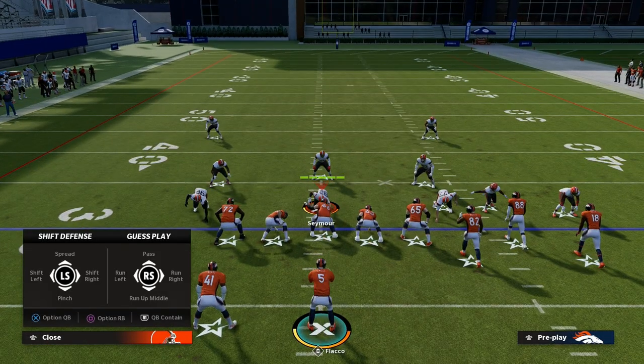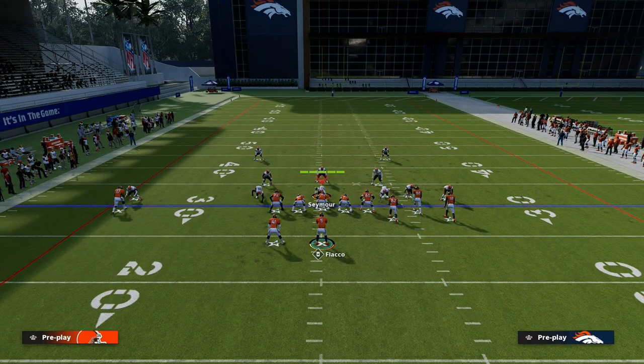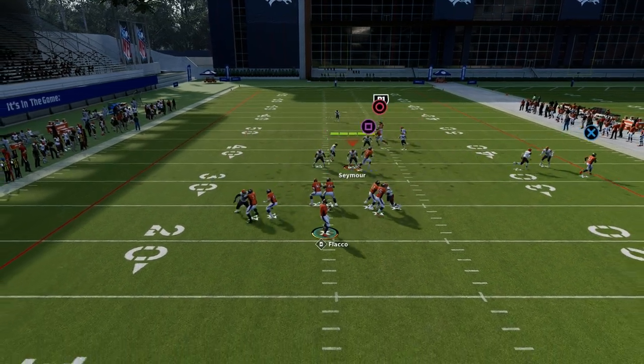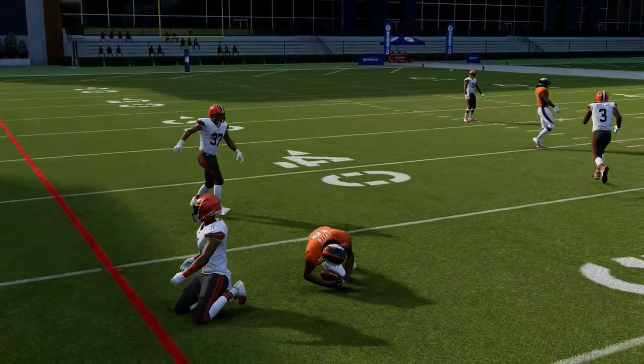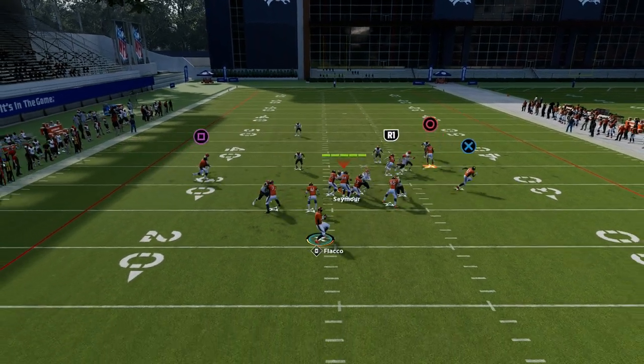If they have to put a hard flat zone over on the bunch side of the field, then there's a lot of other things that are going to be open on this play. One of those things is the post route to the circle receiver — he's going to cut over the middle of the field. You want to free form that across the middle; it's super open and really good against a lot of the different zone concepts in this game.